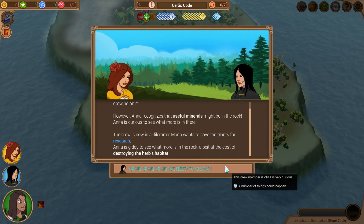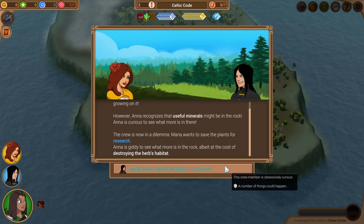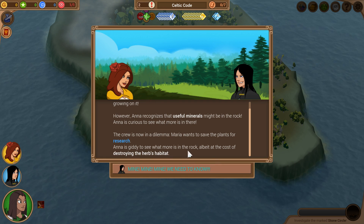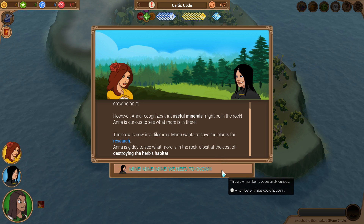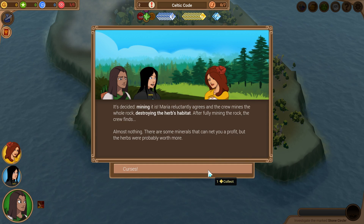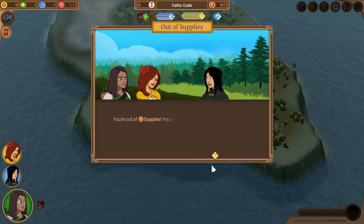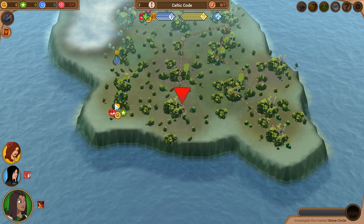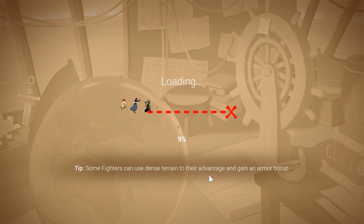Let's zoom through here real quick. This crew member is obsessively curious — Maria wants to save these plants for research, but Anna is getting to see what more is in the rock, albeit at the cost of destroying the habitat. And unfortunately, almost nothing — we destroyed that rock, killed those herbs, for nothing. And Anna loses some speech defense on top of that. We're going to eat a lot of hunger penalties here, clearly. It's not a big deal — first expedition is very easy.